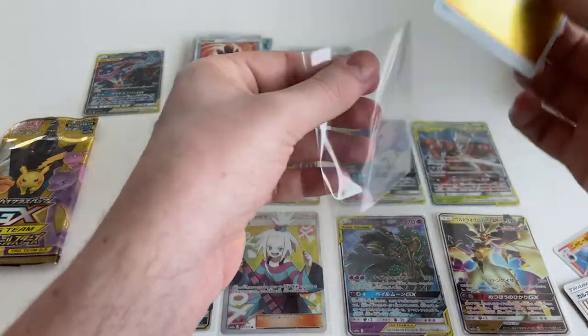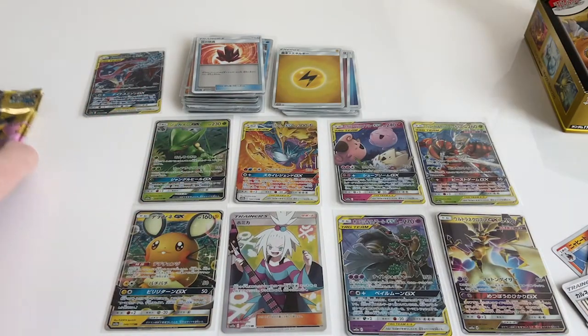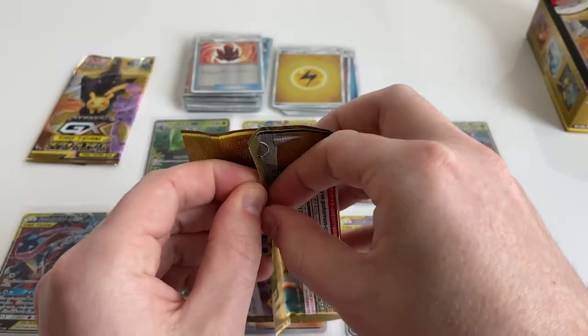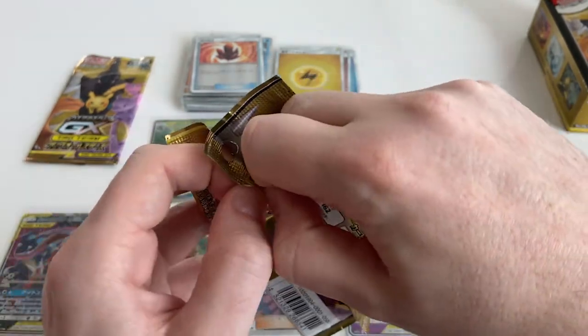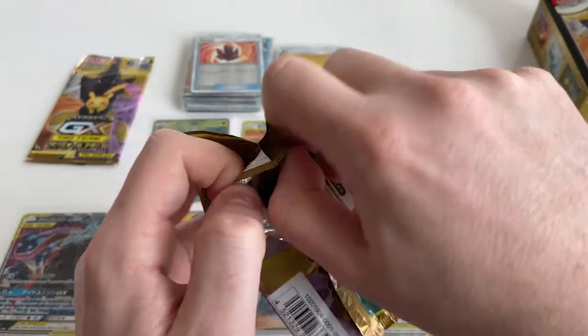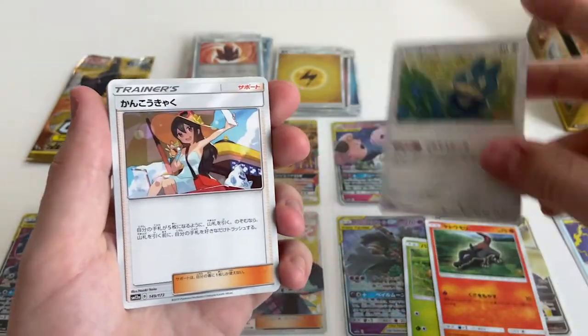Well, you better get that sleeved up. If there's one thing you've got to do in life, it's sleeve your energies, kids. Oh — this is the one! Oh, I'm a hero, I did it. Munchlax — Munchlax is cool.